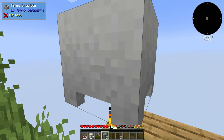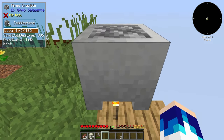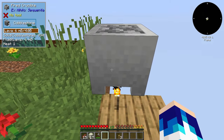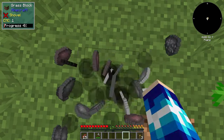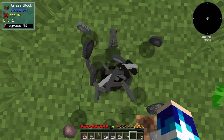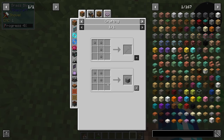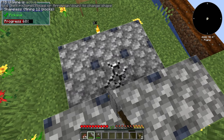We can then place four pieces of cobblestone in the crucible and that should start melting into lava at a very slow rate. In the meantime, we need to go and collect more of these pebbles. We can make all of these pebbles into cobblestone. We need a whole lot of gravel.